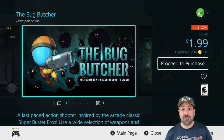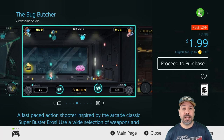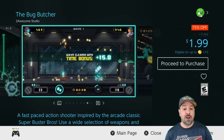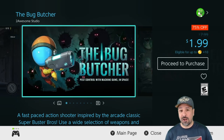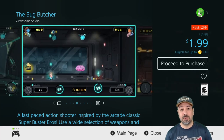Next is The Bug Butcher, currently 75% off at $1.99. It's an amazing fast-paced arcade style shooter where you control a character at the bottom of the screen and face down wave after wave of bugs. The game is great because it has a huge variety of weapons that constantly change up the gameplay, and there's even a local co-op mode and online leaderboards — at only $2, great fun.